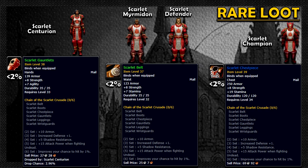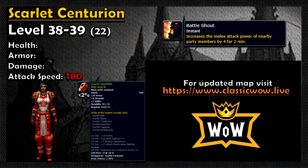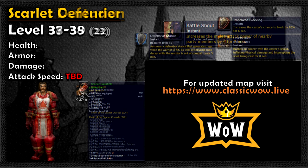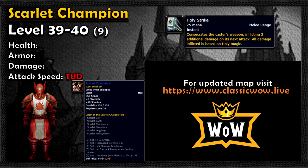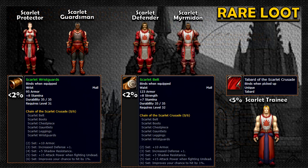The chest piece may even be lower than 1%. There are 22 Centurions in Scarlet Monastery, giving you some specific percentage each run to obtain the gloves. The Defenders and Myrmidons combined total 49 mobs, which is why you see more Scarlet Belts around — that was definitely a thing back in the day, and they also show up in the Armory. Finally, the chest piece probably has a lower drop percentage than the gloves and belt, with only 9 different chances to drop each run.